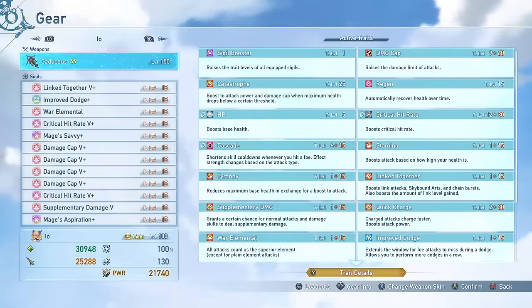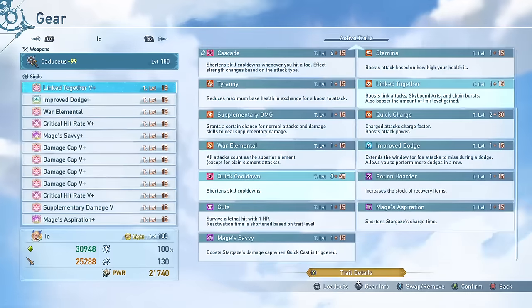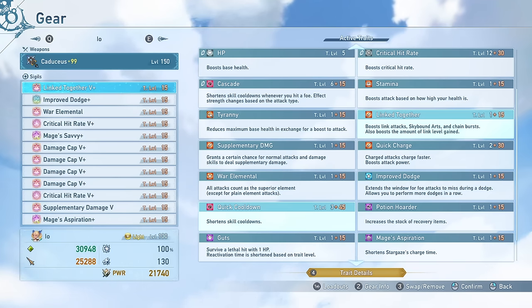Definitely run the Terminus weapon if you have it; if you don't, the crit rate weapon or the awakened weapon should work fine. I also have Linked Together, which has Quick Cooldown as the additional bonus effect. This gives you maximum level Quick Cooldown, one of the best skills on Io because you're able to use all of your skills more often. Linked Together is a nice general effect that I like running on pretty much everyone, giving you more link level gain, which means more link time, and it also boosts the damage of Skybound Arts and chain bursts, which are usually harder to cap.